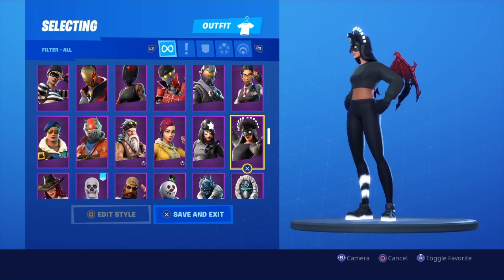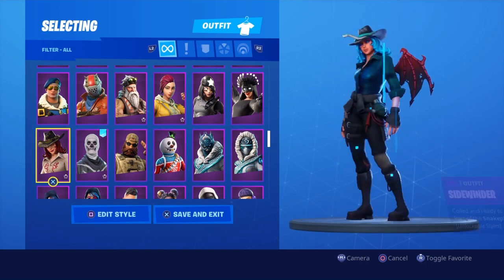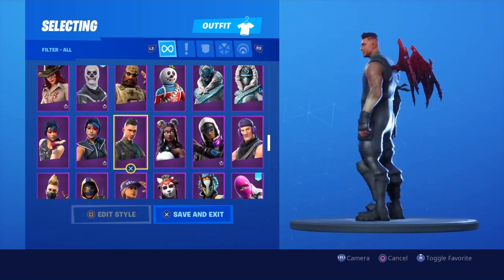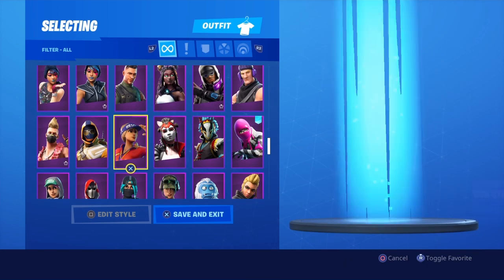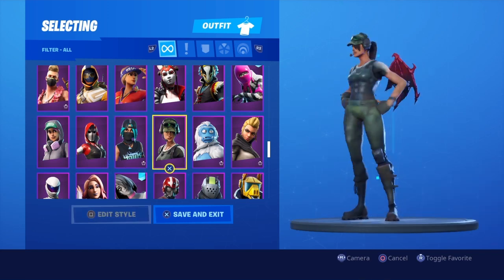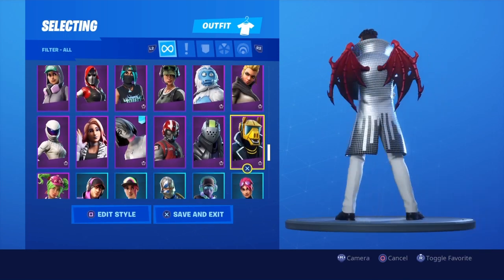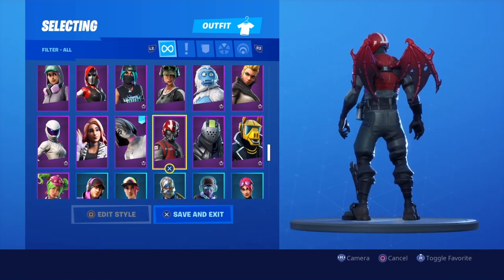Going through the showcase now. The frozen set doesn't look very good - you're going completely away from the color scheme, so wouldn't really expect it to look great. Teeth - not the best. Kara - not bad. Summer Drift, Technique, The Ace. Trug looks pretty good. Vega, Verga with the red edit style - probably the best one out of all of them. X-Lord red variation is the best one to go with, actually looks pretty much perfect on that skin.